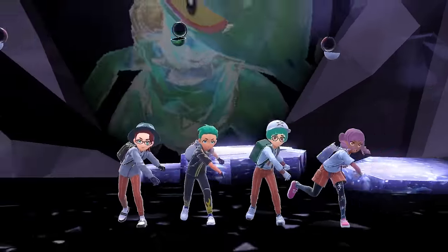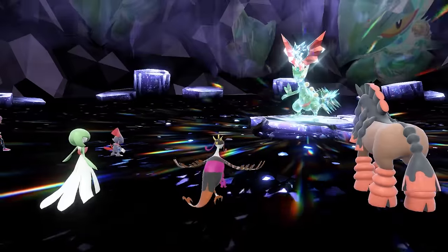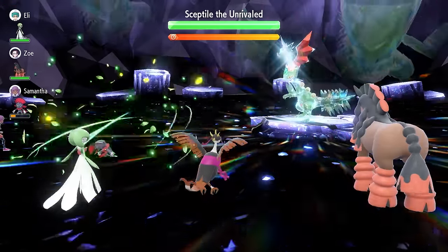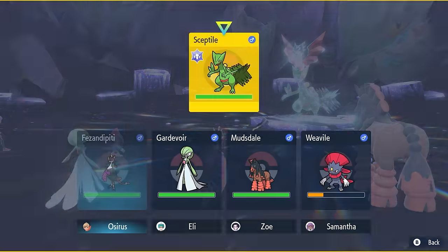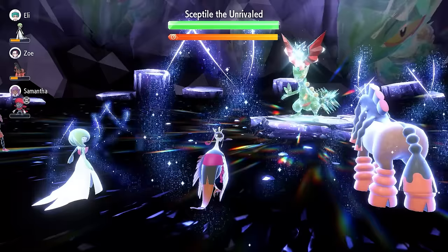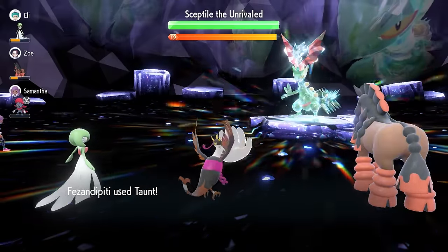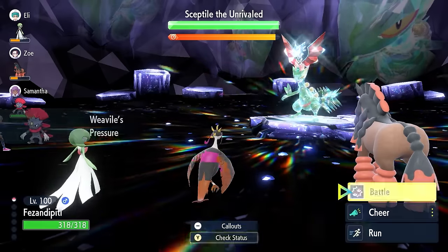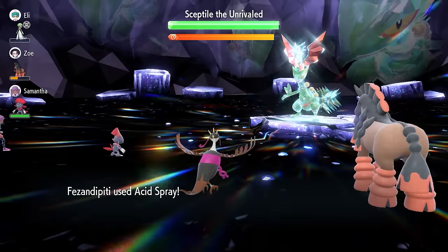When you first come into the raid against the seven-star Sceptile using Farigiraf, you'll see turn zero happen where a Leaf Storm is fired out at one of the targets on our side of the field. If you have an Intimidate user it will be helpful, though not necessary. After that Leaf Storm, turn one we're going to lock in with Taunt to prevent Sceptile going for any additional Dragon Dances during this early setup phase — it boosts its Attack and Speed by one stage each time.